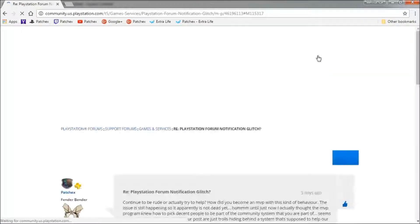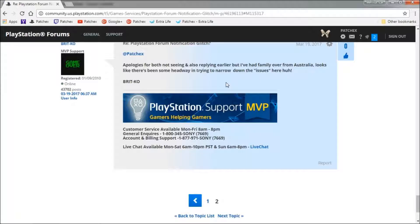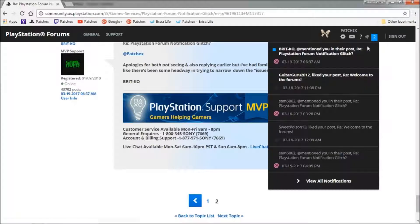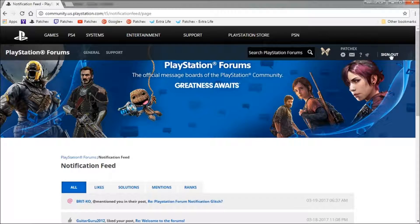So it should have been cleared. While I was online I got a notification from Brit, and now it's saying there's two notifications even though I just cleared all of them. So clicking on the notification itself doesn't clear it — clicking on the bell icon itself supposedly clears the notification.